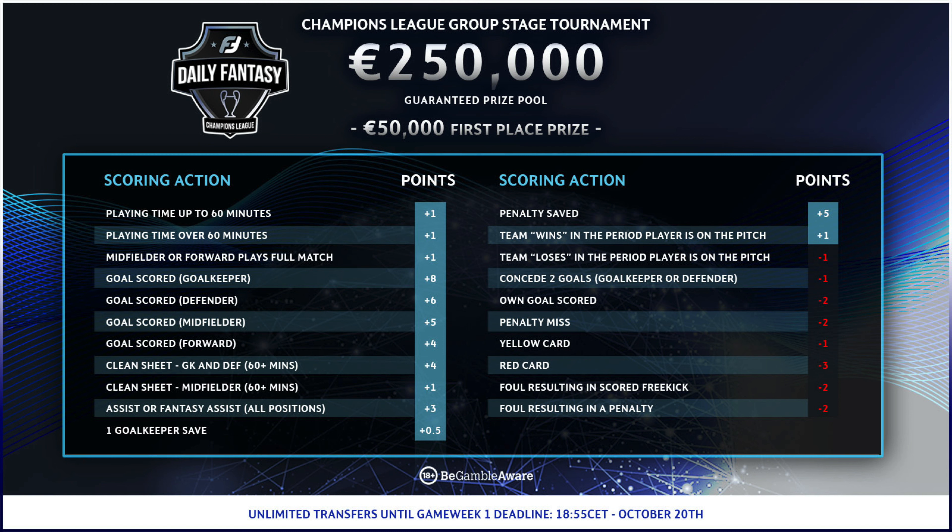As you'd expect, yellow and red cards are penalised, as are missed penalties and own goals. Additionally, a player receives minus 2 points for causing a penalty or a free kick which leads to a direct goal. Players are awarded 1 point if their team wins during the period they're on the pitch, 0 if they draw, and minus 1 point if they lose.